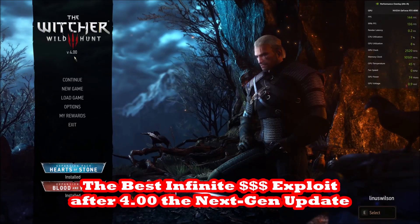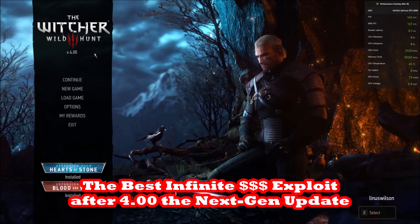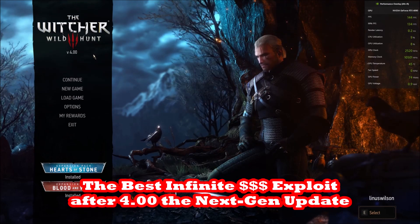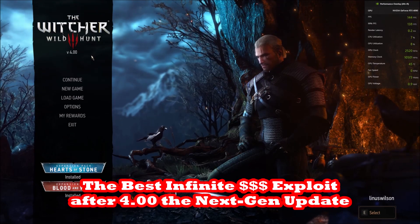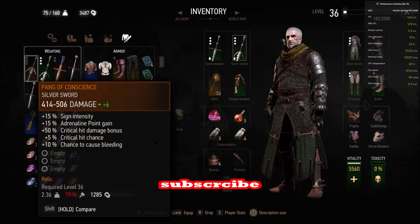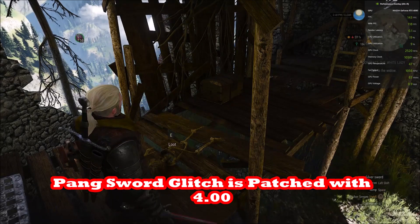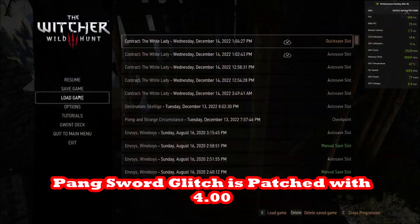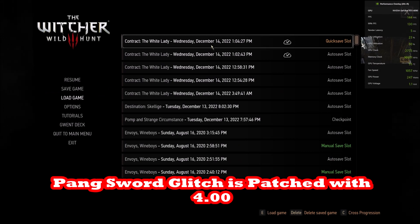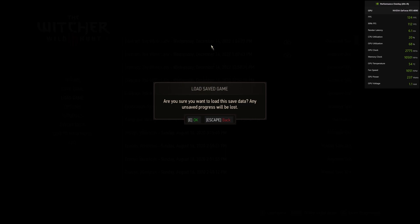In this video we're going to talk about the best money exploit in The Witcher 3: Wild Hunt after the next-gen update that dropped in December 2022. Prior to the next-gen update 4.0, the best money glitch was the Pang of Consciousness sword glitch, but they've totally patched that with the next-gen update since December 2022.